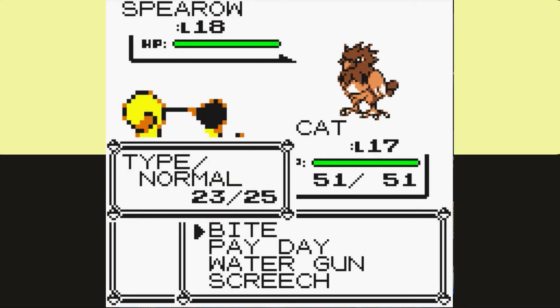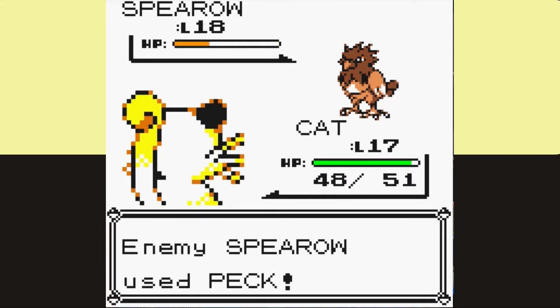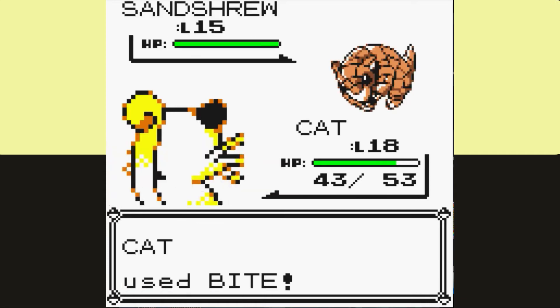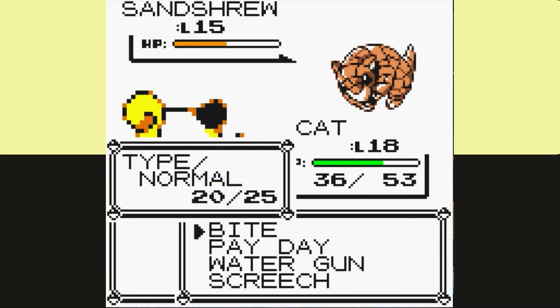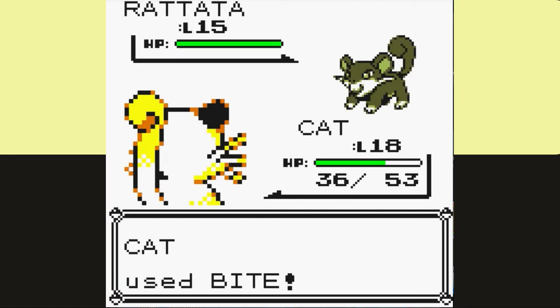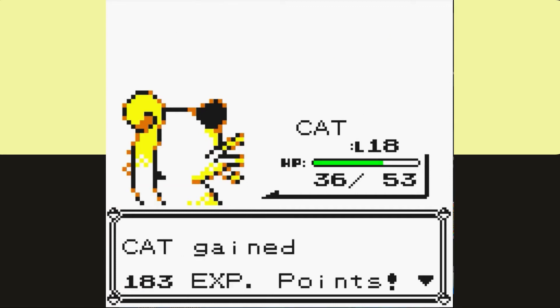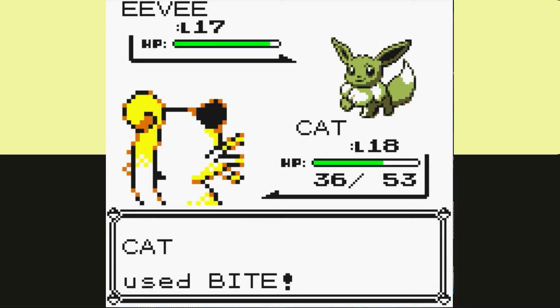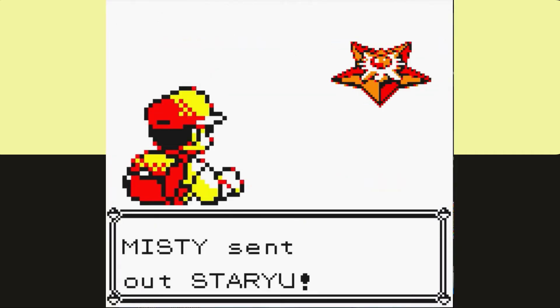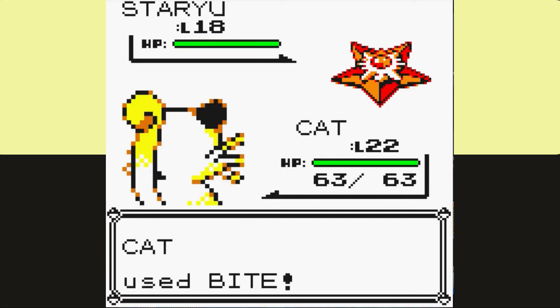Rival number 2 is definitely the weaker of the two options here — definitely should have started with him instead of going to Misty. It's a fairly easy battle. We go with Bite the entire time, spam it through, and it takes out his entire team. Everyone is at least a two-shot, so we're really never in danger of losing this fight. With the Rival out of the way, we can now do all the rest of the trainers north of him, including Nugget Bridge and then all the trainers on the way to Bill, so we come back against Misty at Level 22 this time.